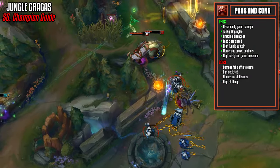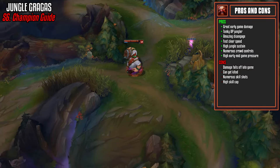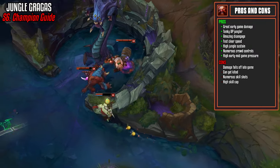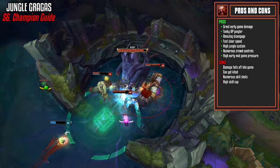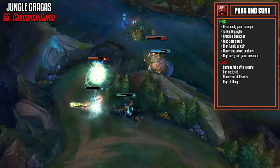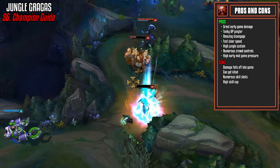He gets health back when he casts spells, giving him very high jungle sustain and making him a very strong jungler. He also has slows on multiple abilities and a nice knockback from his ultimate, which gives him pretty good early and mid game pressure. As you're going for a relatively tanky build, your damage falls off pretty hard late game, although you will be a very tanky force. You're also very susceptible to kiting unless you have your flash.